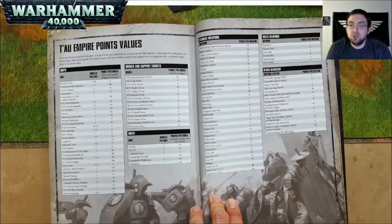The following models do include their wargear: A DS8 Tactical Support Turret costs 20 points. MV1 Gun Drone is 8 points. MV4 Shield Drone is 8 points. MV5 Stealth Drone is 10 points. MV7 Marker Drone is 10 points. MV8 Missile Drone is 20 points. MV17 Interceptor Drone is 15 points. MV31 Pulse Accelerator Drone is 8 points. MV33 Grav-Inhibitor Drone is 8 points. MV36 Guardian Drone is 8 points. MV52 Shield Drone is 11 points. MV62 Command-Link Drone is 6 points. MV71 Sniper Drones are 18 points each. MV84 Shielded Missile Drones are 25 points each. And MV3 Recon Drones are 12 points each. All of those models include their wargear.